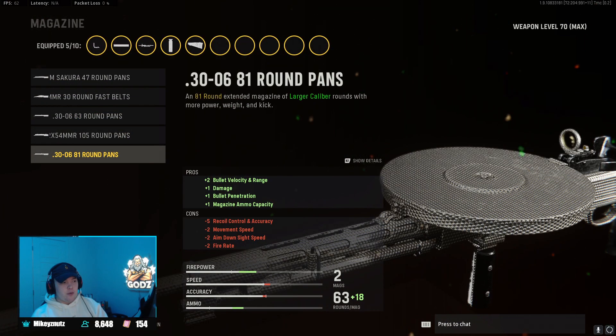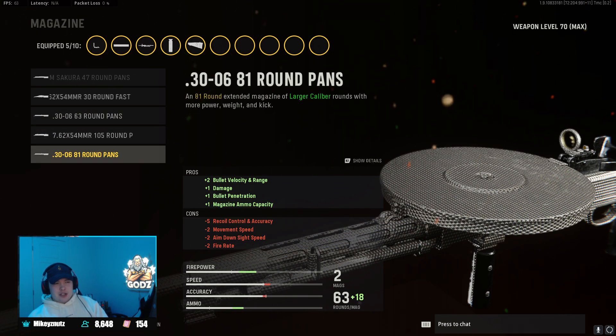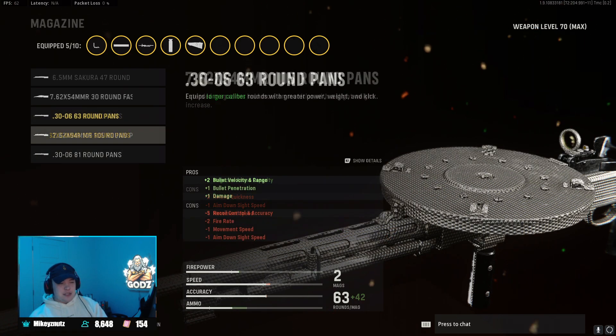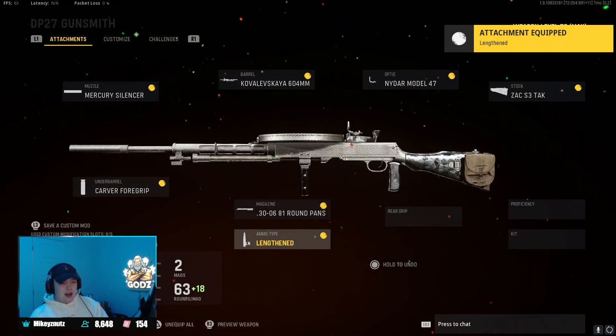For the magazine, we're going to be playing with the last one — the 81-round pan magazine. This is a great magazine to run, helping with bullet velocity, range, damage, and bullet penetration. There's also a 63-round bag if you don't need those extra bullets — it does give you a little bit more aiming down sight speed and movement speed — but I just like having the extra 81 rounds. After that, we're going with the Long Barrel event for a little more bullet velocity.